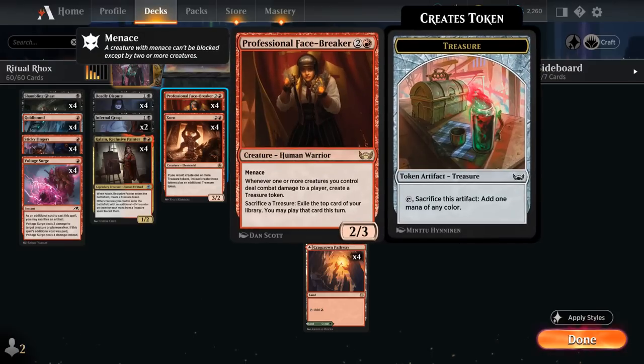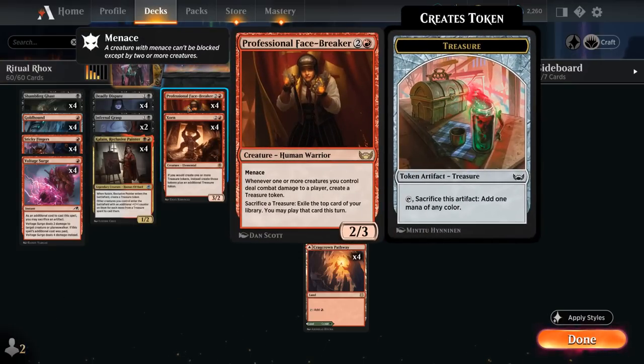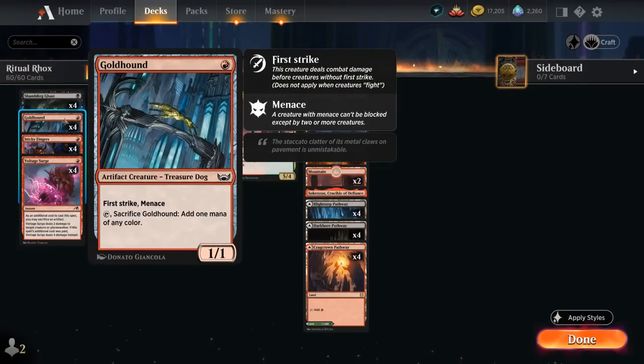Looking at the rest of our deck, we're also featuring 4 copies of Professional Facebreaker as the main card draw engine — a 2/3 with Menace. Whenever one or more creatures you control deal combat damage to a player, create a treasure token, and we can sacrifice a treasure at any time to exile the top card of our library and may play that card this turn. The Facebreaker normally only creates 1 treasure token each combat, but if we control a first strike or double strike creature like Goldhound, we can potentially make a treasure with first strike damage and then a second with regular damage — another reason to like Goldhound in this deck.